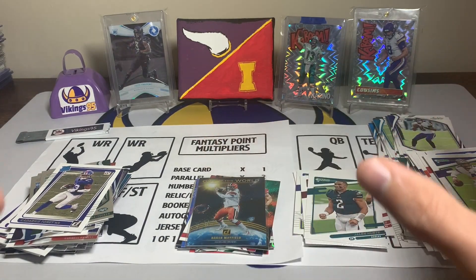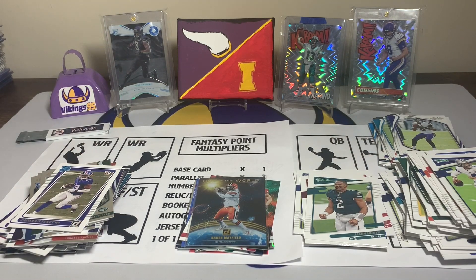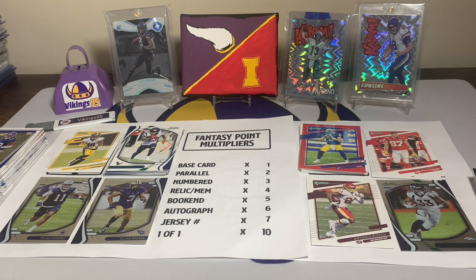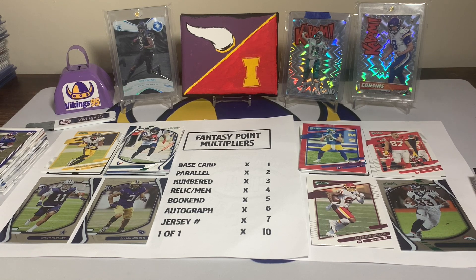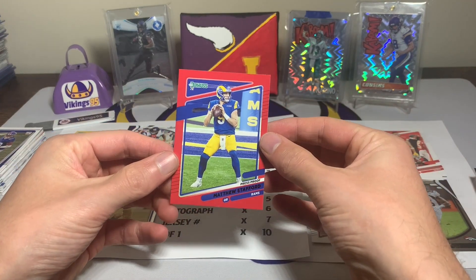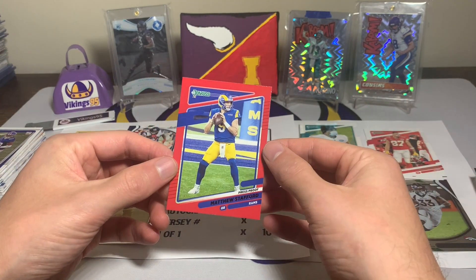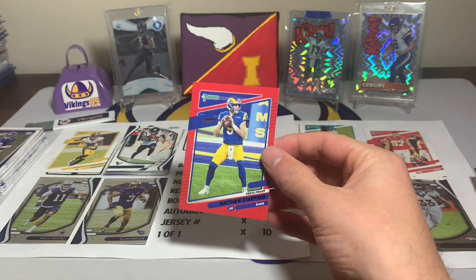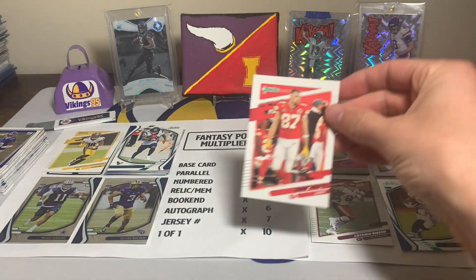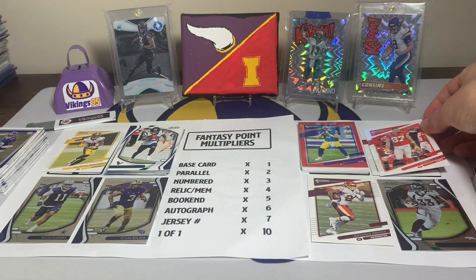I'll be right back — going to make my fantasy team and then I'll tell you about it. All right, I'm back and this is what you're gonna call a desperation lineup. This did not turn out as great as I wanted with multipliers — we didn't get anything above a times-two. I'm going with Matthew Stafford with the red parallel for times-two points. There were some other options but none were spectacular. The doubles are worth it. We have the times-two Travis Kelce — I think that's the best possible play I could do at tight end.